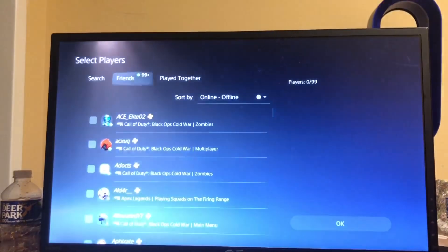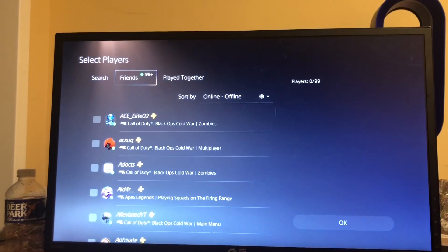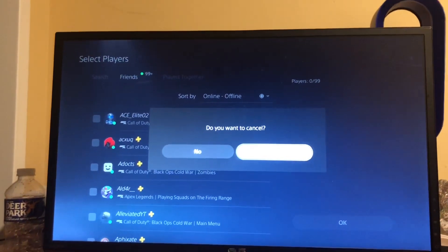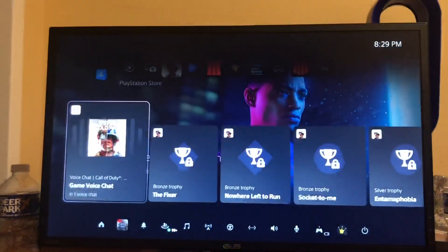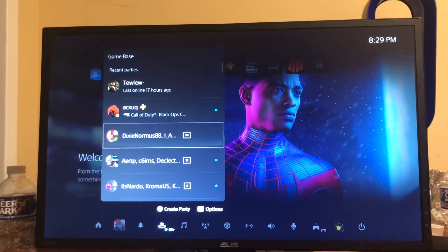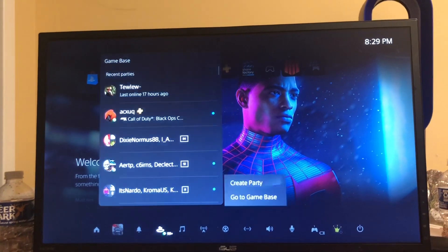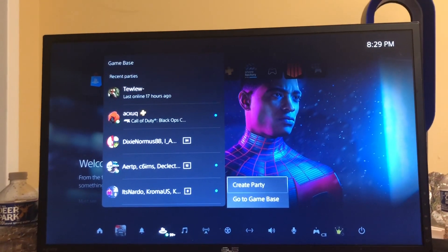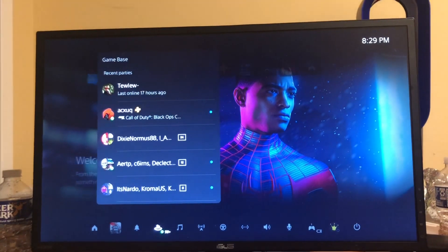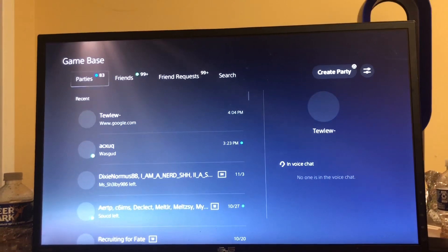That is one way to do it. I'll move back out of this real quick, cancel. So let me just go back there real quick to Game Base. The other way is to just hit Options — that's the way I prefer — and then you can do Create Party right there, or just go to Game Base like this and then do Triangle.